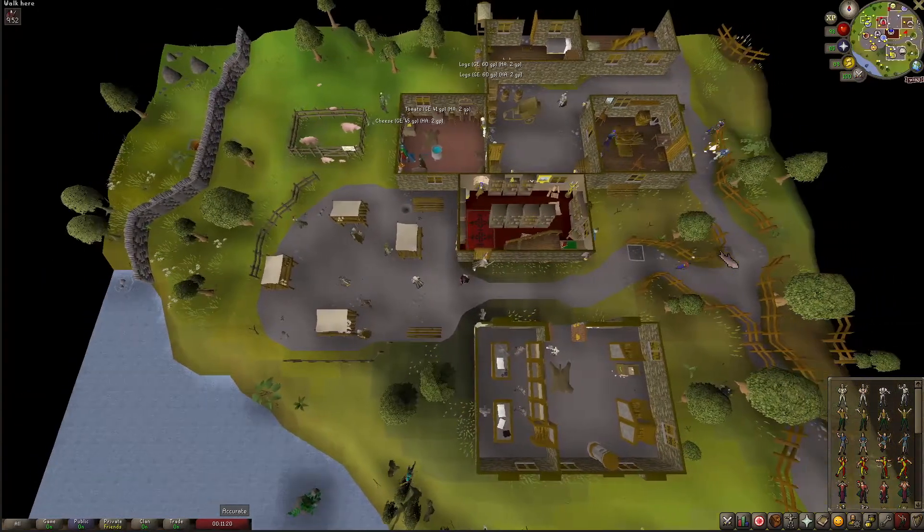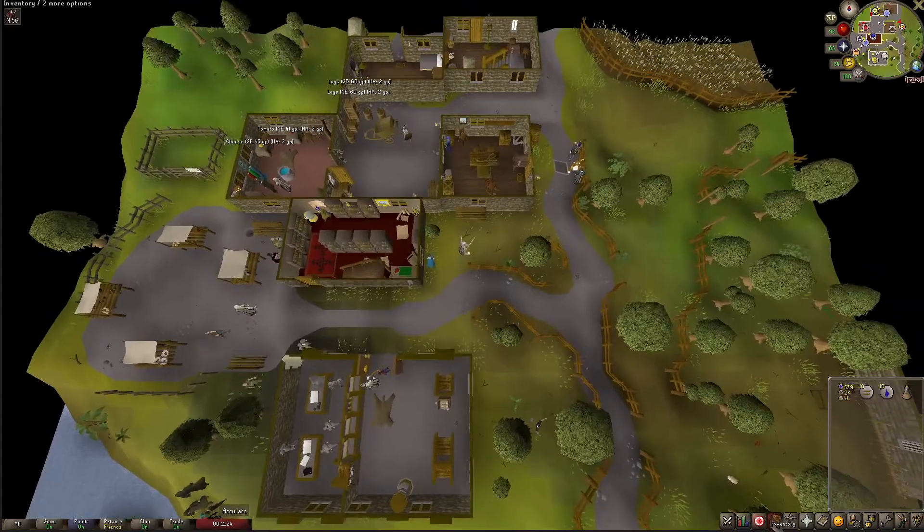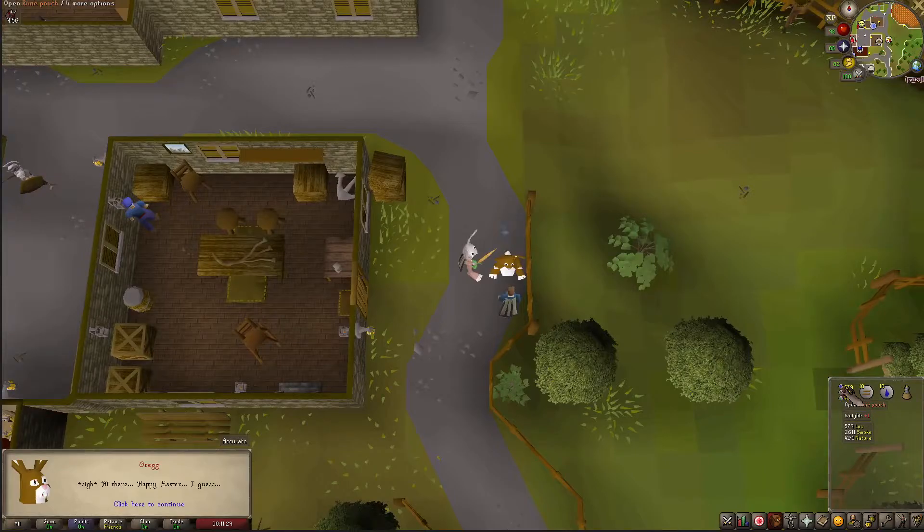Where do I start? I don't know anything that's going to happen. I just brought some teleports to get me back to Varrock, Lumbridge, and Falador, and a stamina potion, because I really don't know what's going to happen.